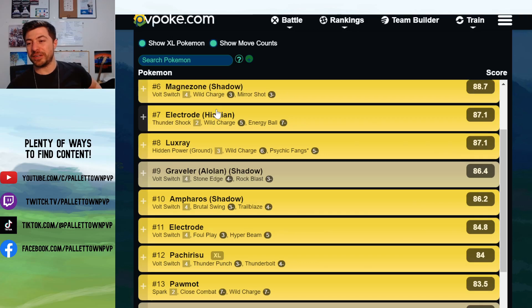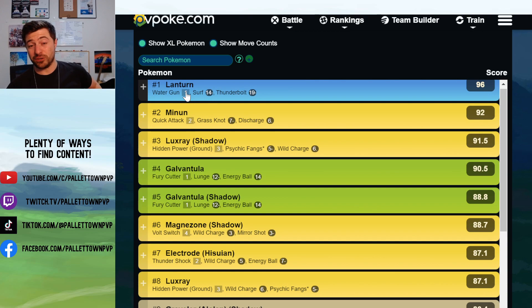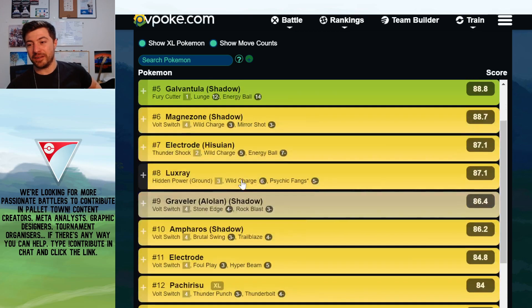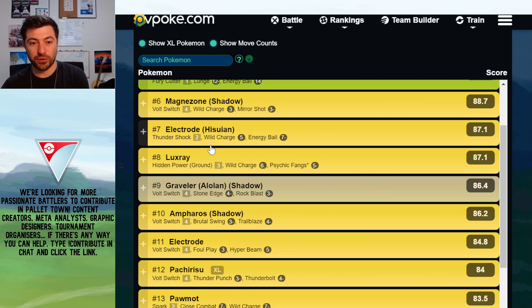Hisuian Electrode is just an absolute wall to Lanturn. There is so little play that Lanturn has against Hisuian Electrode — throwing those Energy Balls in 7, then 6-6-6-6-6 Thundershocks.